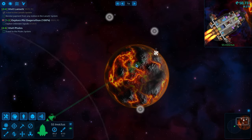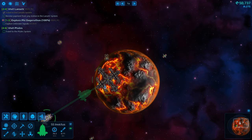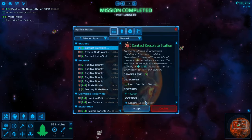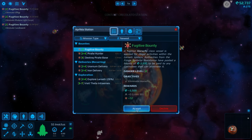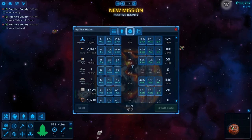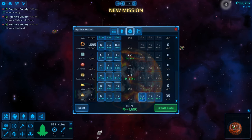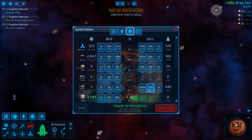Coming into this new station — kind of excited to see what it is. Rugged looking indeed. We've visited, let's go in. We need to contact the station. Let's accept all of these bounties — we actually already did one of them, which is fantastic.